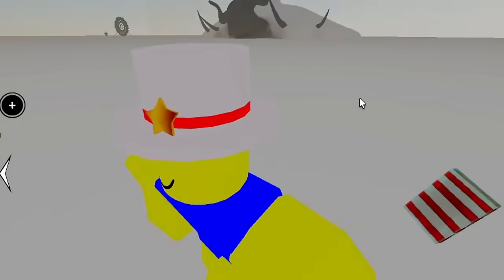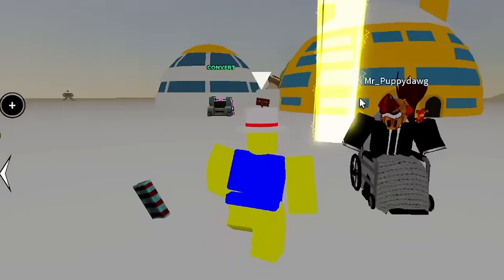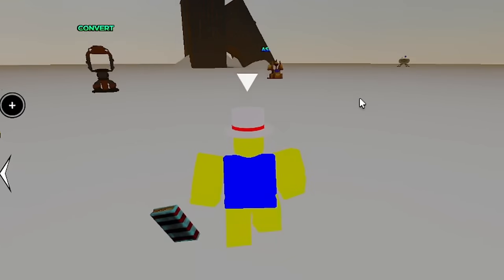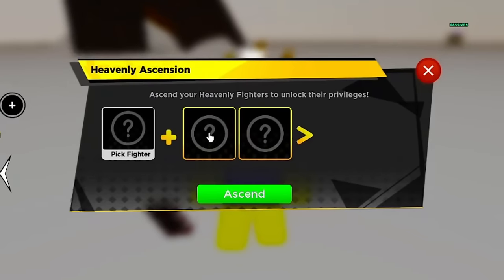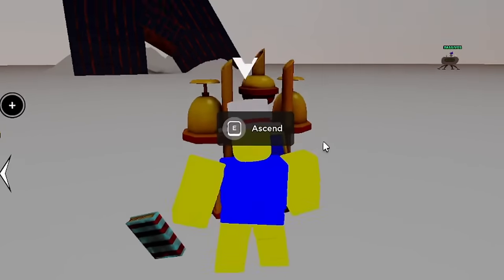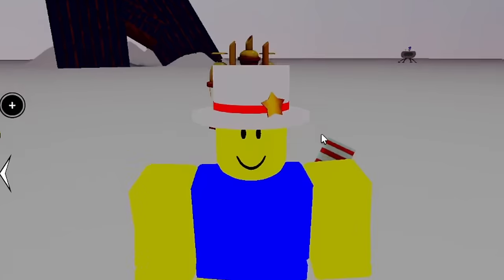Once you get the heavenly, head to the Time Chamber — the ascension machine is on the left side. Place your heavenly unit there. You need cursed orbs and heavenly fruit. Heavenly fruit is super easy to get; cursed orbs are more difficult — you have to do dungeons or trade for them in the Anime Fighters Discord.